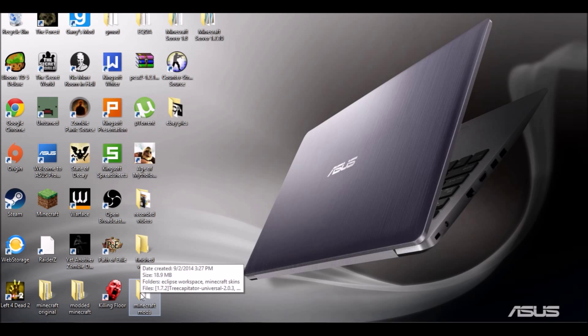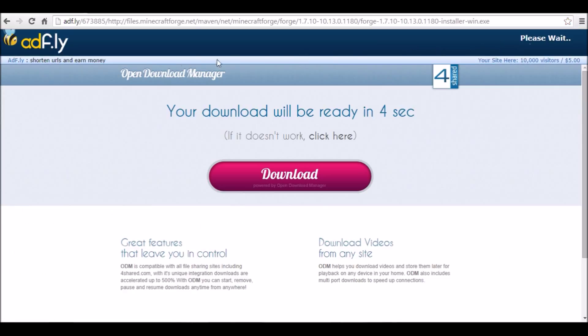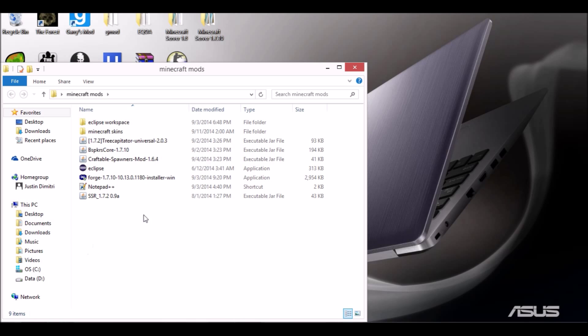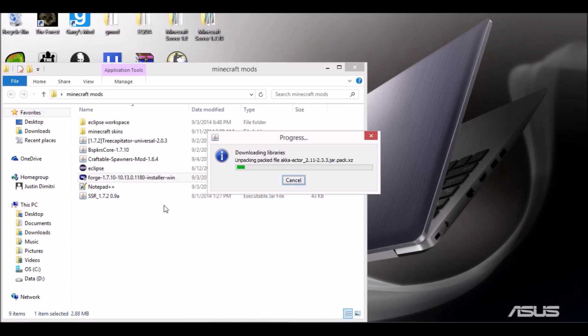Once we do that we're gonna need to get Forge. I already have this downloaded — I'll put the link in the description — but you're gonna want to get the 1.7.10 recommended build and click 'Install.' Wait for the five-second countdown, skip the ad, and download it. Drag it to your desktop. I'll go ahead and double-click it, click Yes, and install client to Minecraft. I'll be right back when this is loaded up.